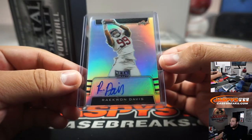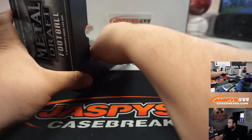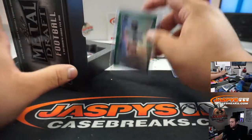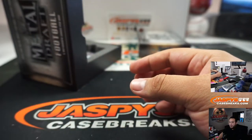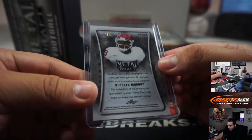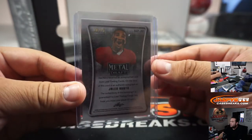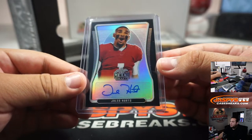We got Raekwon Davis — this one's not numbered, so everybody will have a shot at this for now. We got Cameron Dantzler, 16 out of 20, spot 6 going to Josh. We got Patrick Taylor Jr., 3 out of 10 — spot 3 going to Eric. We got a Kenneth Murray, 3 out of 5 — very nice, spot 3 going to Eric. And how about Jaylen Hurts, 10 out of 15, going to spot 0 — Mark with that one.